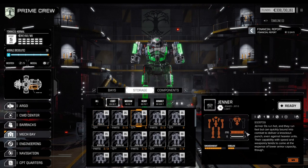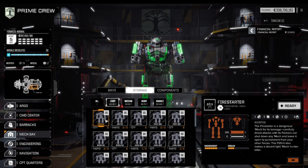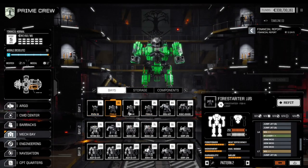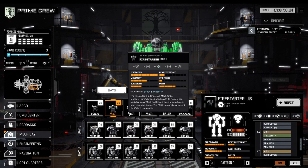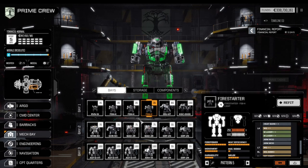The Jenner gets an honorable mention, and also the Panther for being very sturdy for a small mech, but compared to the Fire Starter both really don't make the cut. The best lance I want to show you today consists of one Raven as a support mech, one Fire Starter with jump jets, and two massively equipped Fire Starters without jump jets.